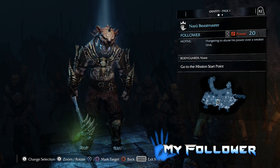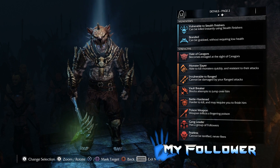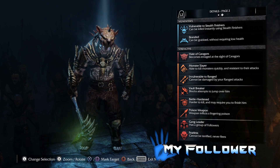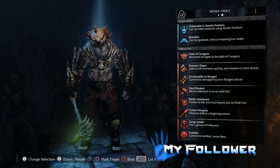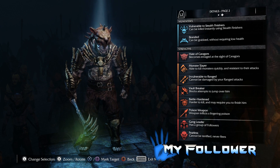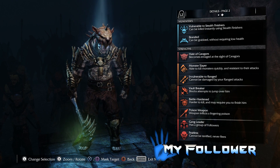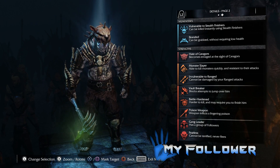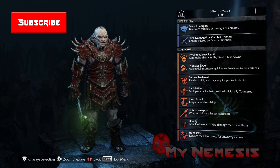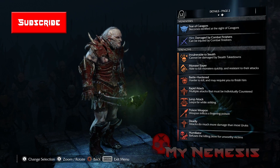Let's go take a look at my follower, Mazu the Beastmaster. His motive is 'hungering to abuse his power over a weaker Uruk.' I'm pretty happy with him and the two guys we got. But what part are they going to play in Shadow of War? I really, really want to know and I'm very excited to find out. So we're finally done with this one. All we have to do is go back to working on our bodyguards, then after that I'm looking forward to starting the DLC — I've never played it. I'm still working on my other save slot as well, so we can do some stuff with that.